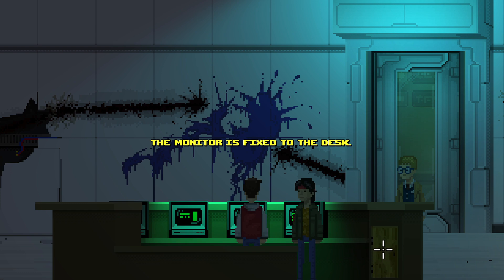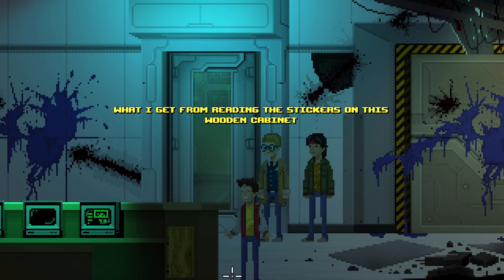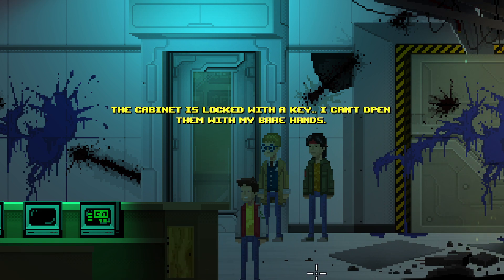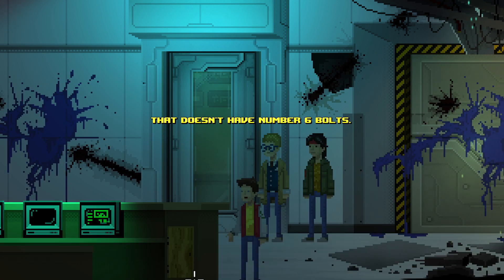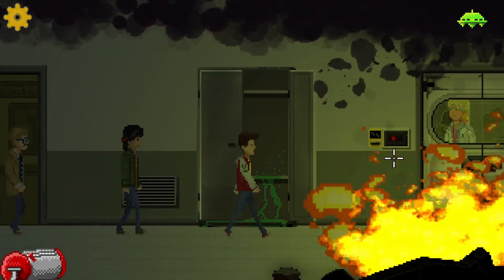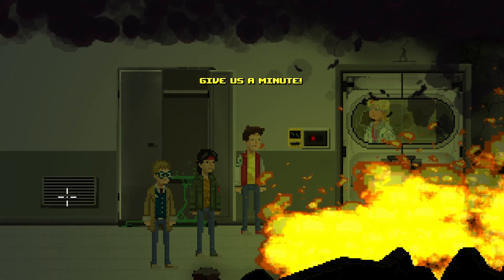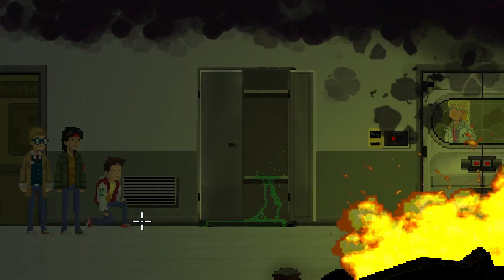The monitor is fixed to the desk. I wonder if we maybe couldn't look at this without speaking to that lady. What I get from reading the stickers on this wooden cabinet is that it stores the security cards of this facility's personnel. Okay, let's open it up. The cabinet is locked with a key - I can't open it with my bare hands. Maybe the wrench? The wrench can only deal with bolts. Can this woman tell us anything else? Maybe there are six bolts - open that door, we're trying, we are on it.